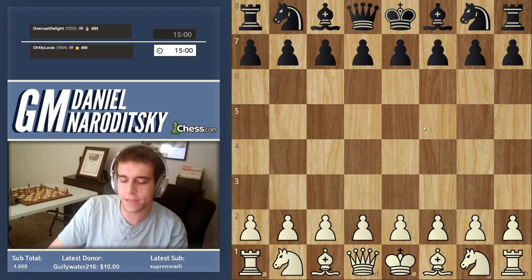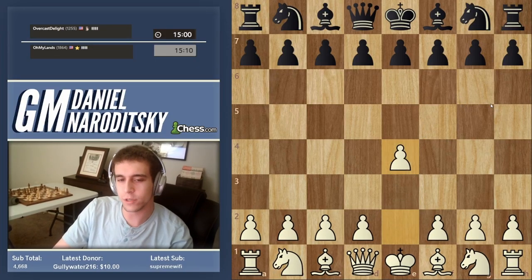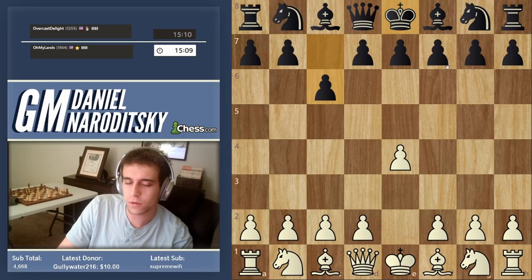We're going to get a 15-minute game. We'll start by playing the most common move in chess: e4. The purpose of the opening is to bring your pieces out. The object of chess is to checkmate the king — checkmate is a situation where the king is being attacked and has no squares to go to.